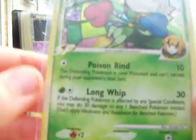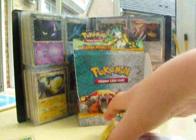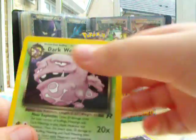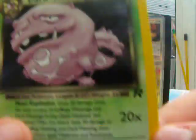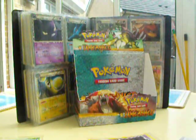First we've got Gruzra DL, holo, mint. Then we've got that Wheezing holo — it is a holo, you might not be able to see that — mint, near mint.